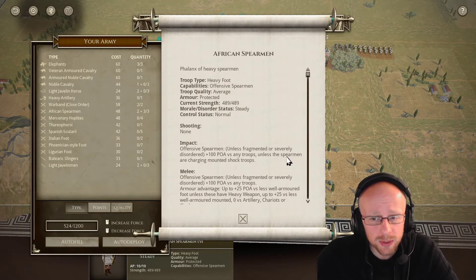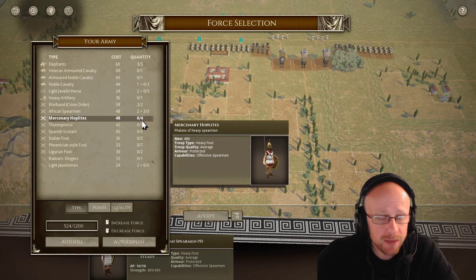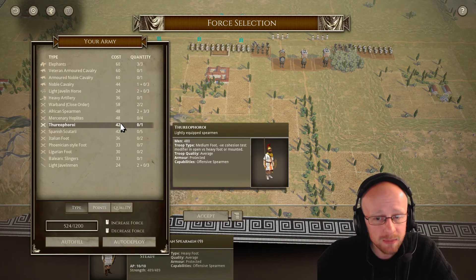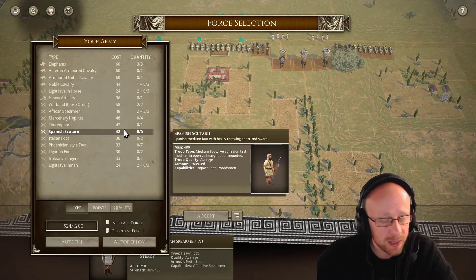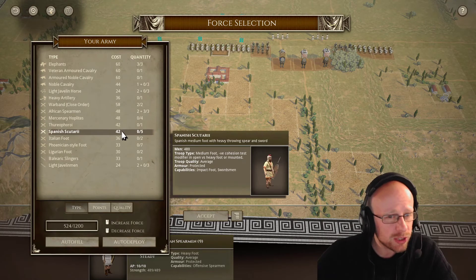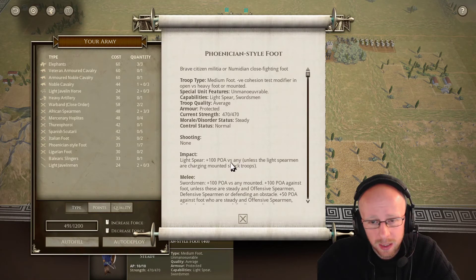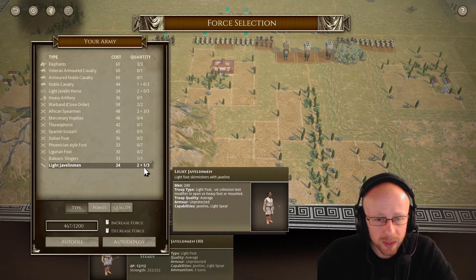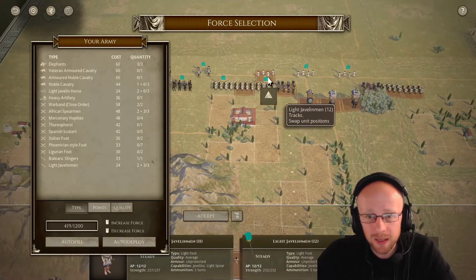The African spearmen get offensive spearmen POA against troops unless charging at mounted shock troops — sit them on a hill and they'll do you proud for a couple of turns. The pike phalanx Hoplites are also very good units. Coming down to lightly equipped spearmen, I'd prefer the medium spearmen because of the offensive bonus. The Spanish troops with impact swordsmen are interesting — a mixed comparison for similar points. We also have Italian and Phoenician style light foot. The key point: a large quantity of light troops here could severely damage the Roman line if used correctly before they get close.